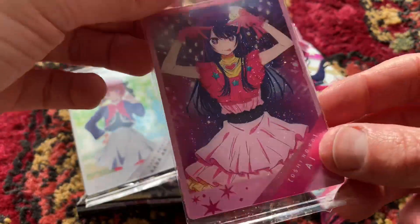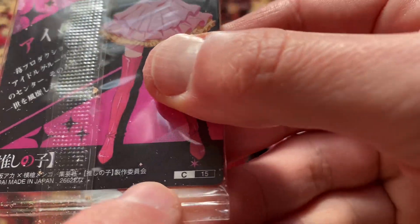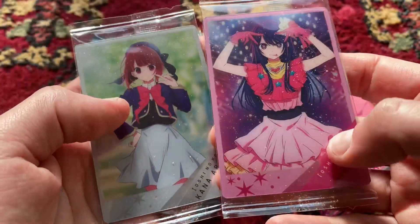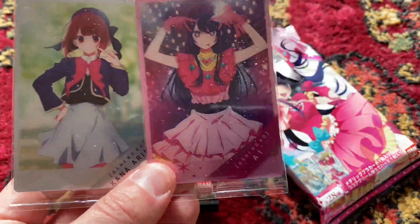No way! I got the Ai card! Oshinoko Ai! Is this card number one? It has C-15 on it — this other one's C-18. It's a character card — C means it's a character card. That's so cool! I wanted this one! That's the best.